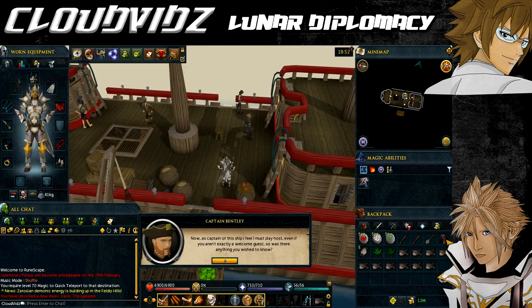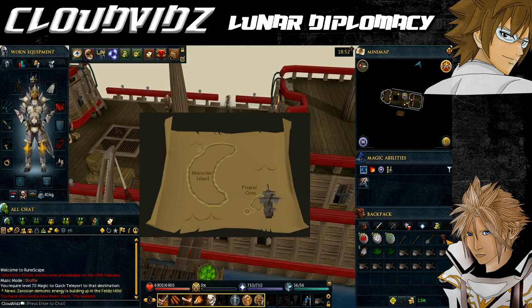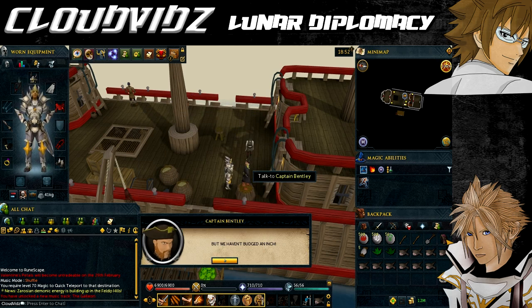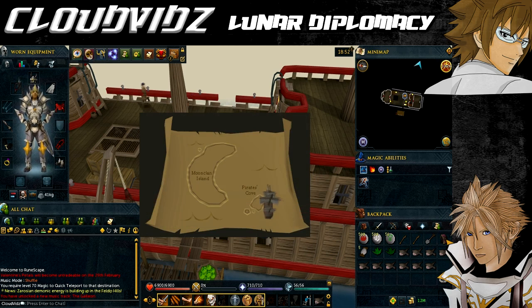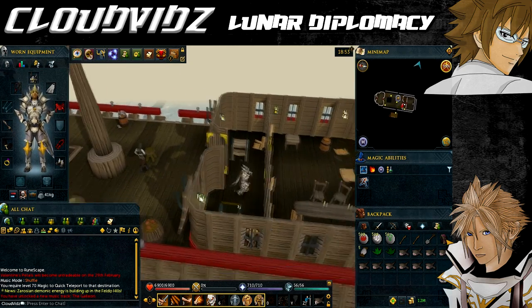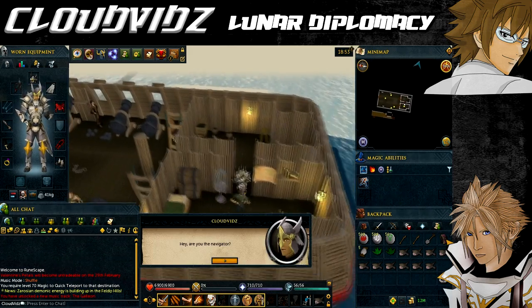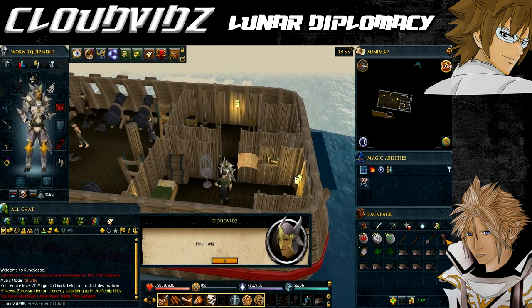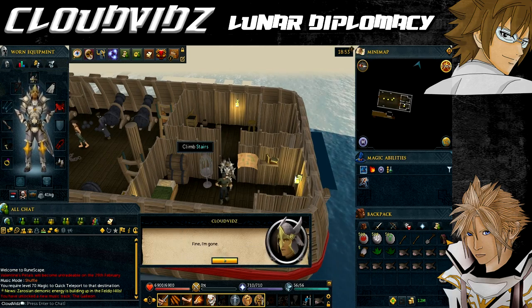Make sure you are wearing the Seal of Passage, then talk to Captain Bentley. When you ask to sail to Lunar Isle the ship will strangely sail in a circle. Speak to Captain Bentley again and he's puzzled, asking you to talk with the ship's navigator, Birdseye Jack, who is on the lower deck in the southwest corner of the ship. Speak to him and he'll tell you his navigation skills are perfect and get annoyed with you. Then go talk to Captain Bentley again.